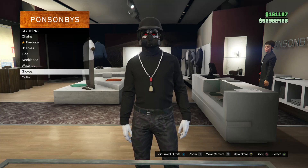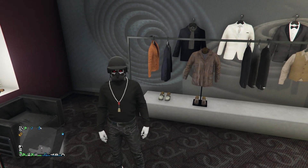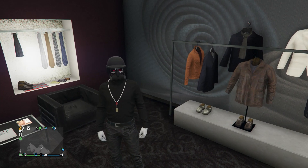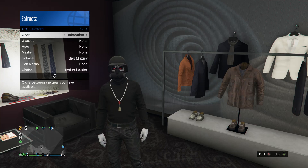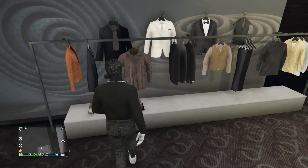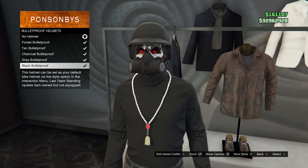Now back out, and if you don't know how to get the rebreather, go to the gun store, go to the middle counter, and you should see the rebreather at the bottom section. Pull up your interaction menu, scroll down to style, scroll down to accessories, and on gear scroll to the rebreather. Then head to your hats, scroll down to bulletproof helmets on slot 19, and equip the black bulletproof.